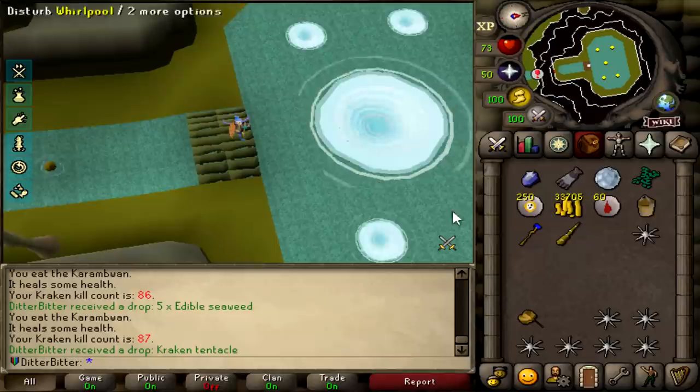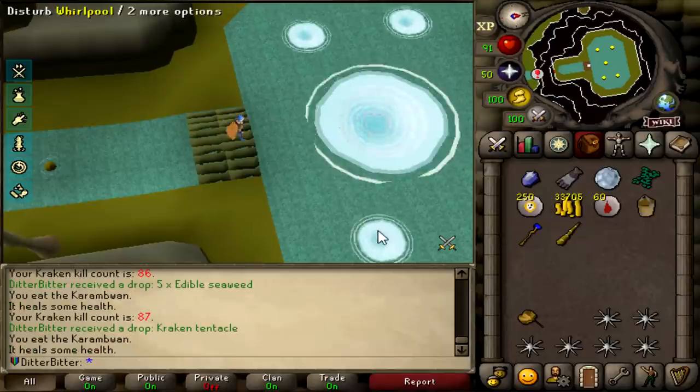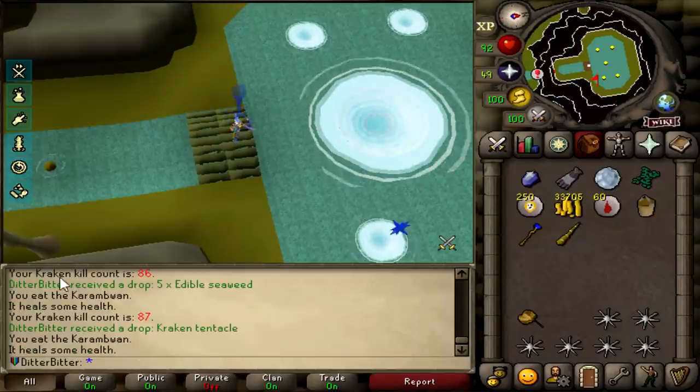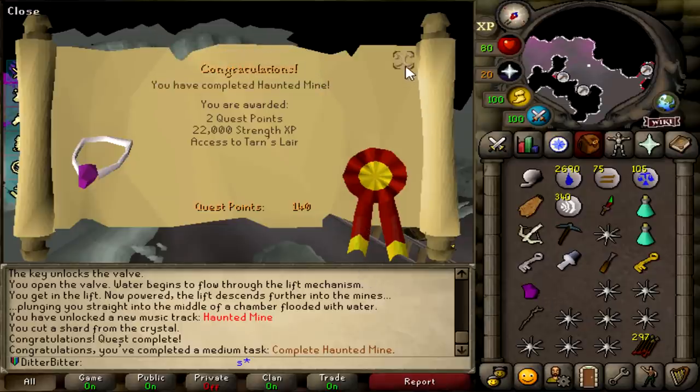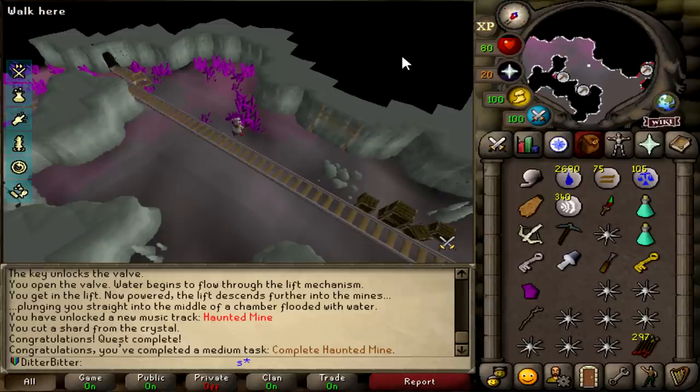And that is a Kraken Tentacle at 87 kill count. I'm not going to attach it just yet, but when I do, that is 250 points. And that is the Haunted Mine done. I needed to get that done anyway for when I go to TOB, and that is 50 points from that.